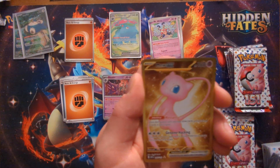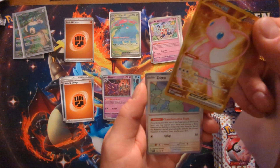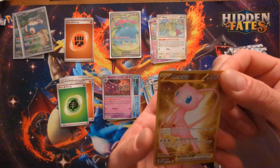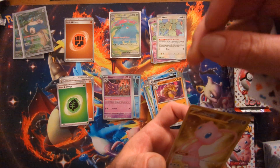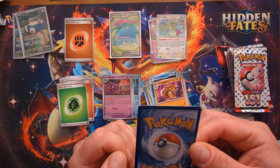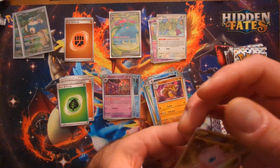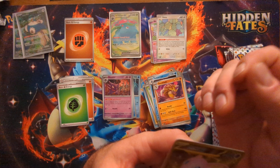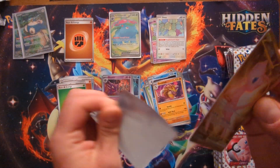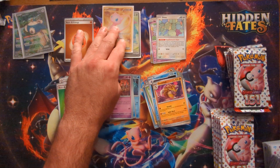Oh, the Mew gold card — yes dude, yes! Wow, another Ditto holo. Getting that Mew was not that difficult, but it looks like the corner of it is pretty jacked up. Yeah, who took some bites out of that corner? Thank you Pokémon for your awesome quality control. Whatever — it's a gold Mew EX, I will take it. First gold is the Mew, let's go.